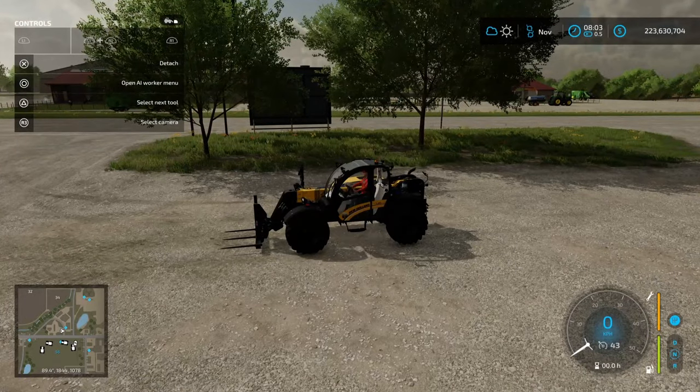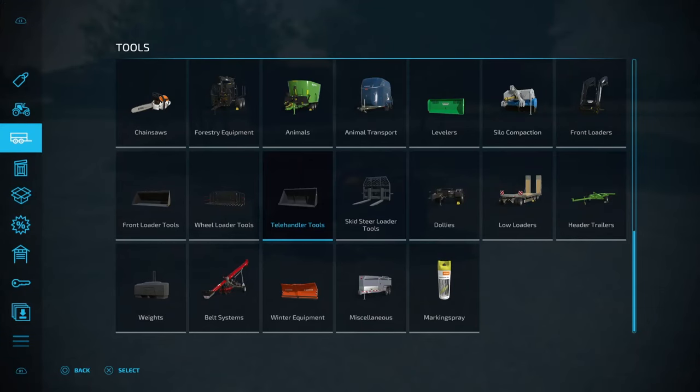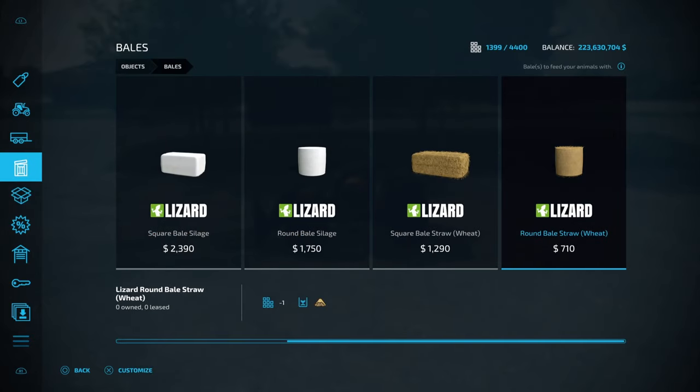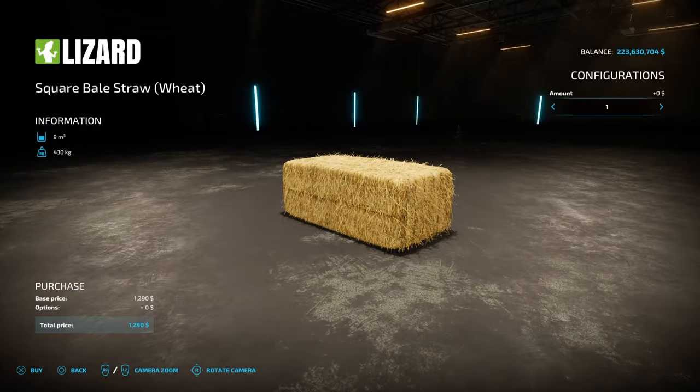We've got a telehandler here, so we're going to grab a straw bale from the shop. We come into Objects, then Bales, and grab a small one — it doesn't really matter which size.